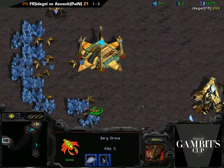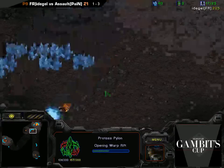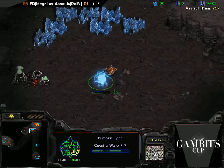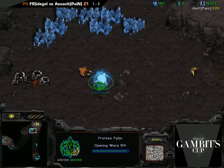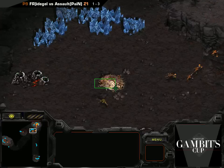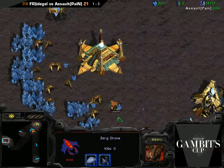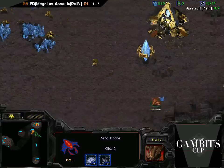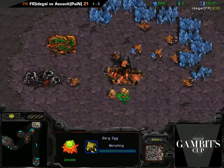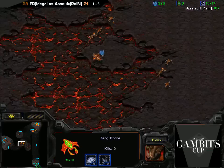Oh, that's Zerg minerals - I was like, why does Protoss have so many minerals? Zerg has minerals. He went overpool so he can make lings, but he's actually got 400 minerals now. So he's got a lot of minerals. Anyway, we've got the lings coming out - good times. Got some drones being made. Gonna make a third hatchery somewhere, hopefully soon.